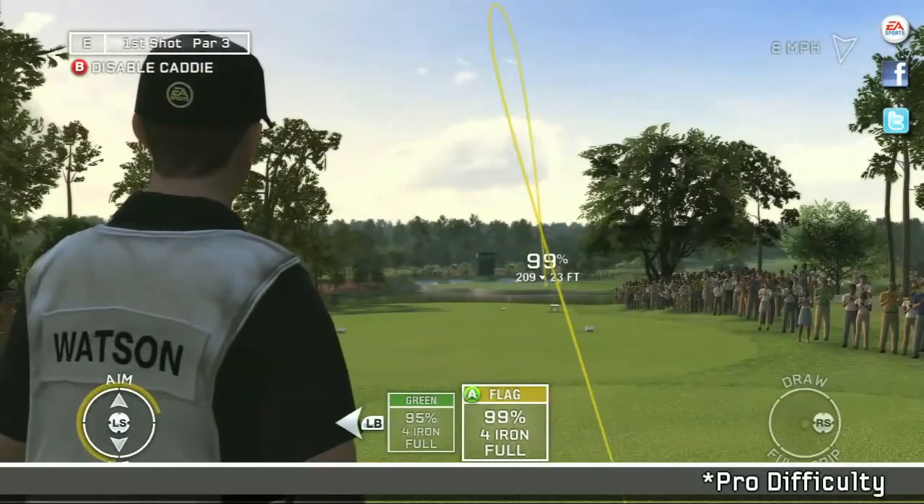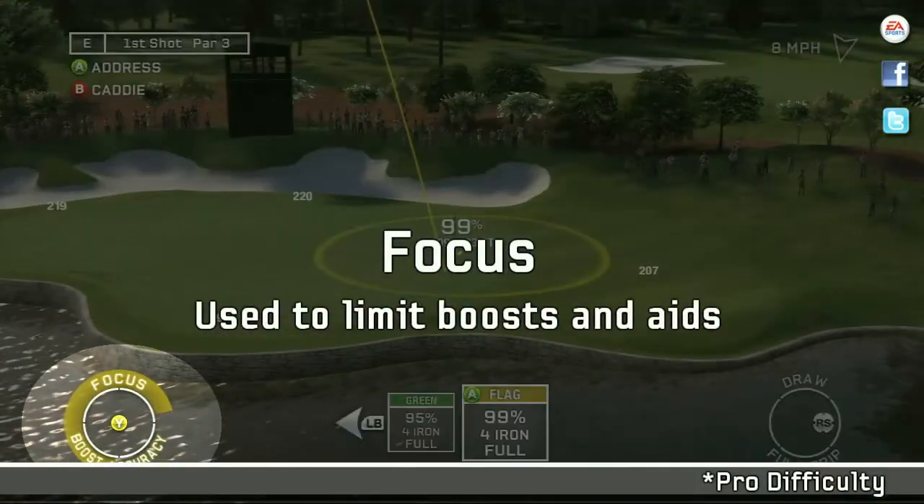Off this tee, it's risky to aim straight for the flagstick. A safe play is to go for the middle of the green. In Pro Difficulty,